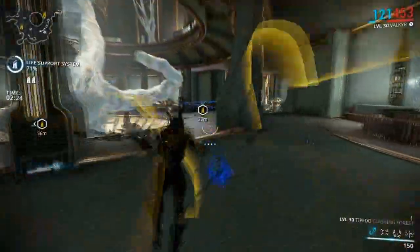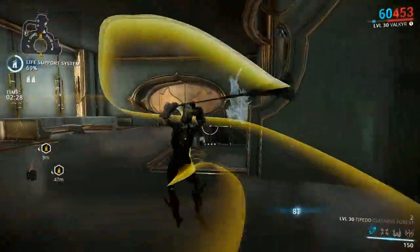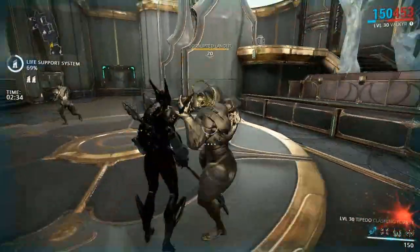Now, both stances are very good. They offer a nice amount of mobility, AoE and multi-strikes. But personally, I lean more towards Clashing Forest for its easy mobility with its standard button mash combo.